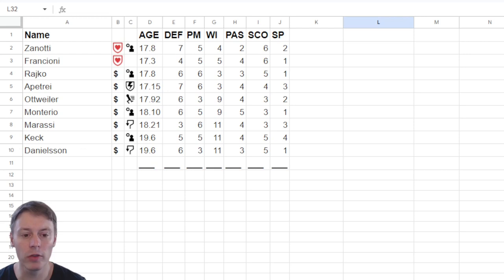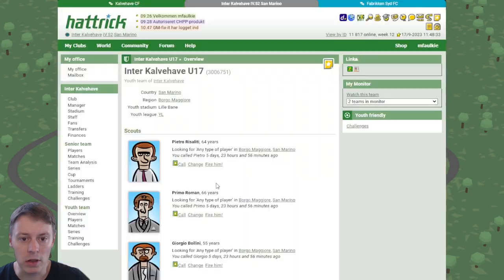I've made a sheet to give an overview of all the players we're currently training in the cycle. We're training playmaking and we'll have to juggle a bit since we have nine profit players at this point. Back in the youth squad, we need to make a call for the scouts to see if we can find the next big talent for Inter Calvahevo. Let's see what Pietro has for us.